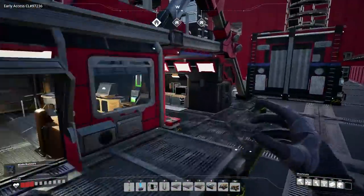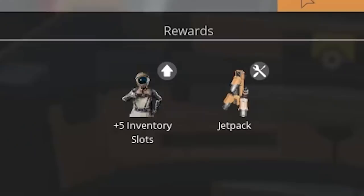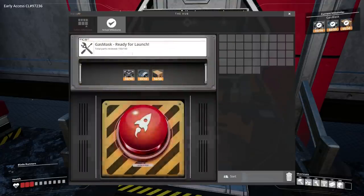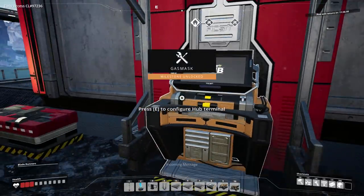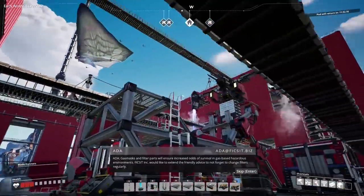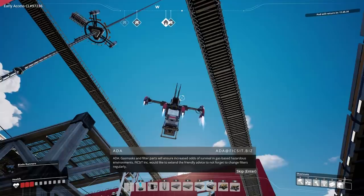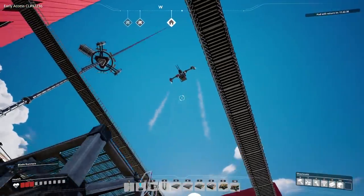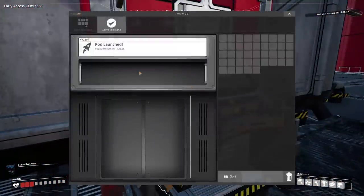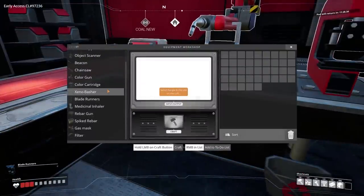We're going to need some adventuring equipment — I think you guys know what it is! You guys have been asking me to get it forever! Of course — that's the gas mask. We're getting the gas mask today. Because many of the crash drop pods are in gas. Gas masks and filter parts will ensure increased odds of survival in gas-based hazardous environments. Fixit Incorporated would like to extend the friendly advice to not forget to change filters regularly. Gas masks unlocked! On the jetpack, I'm waiting until I have computers automated before I unlock that, because I have many plans with the jetpack.